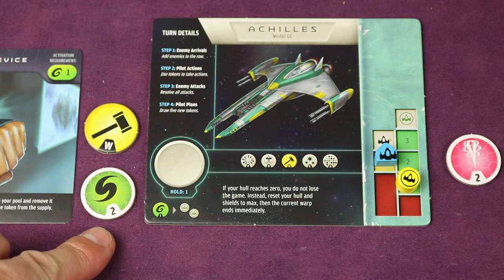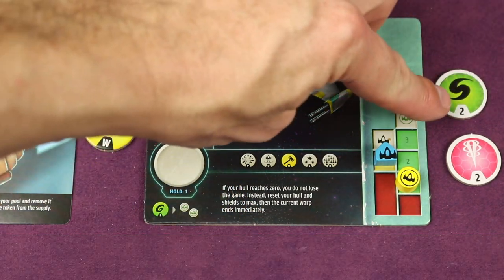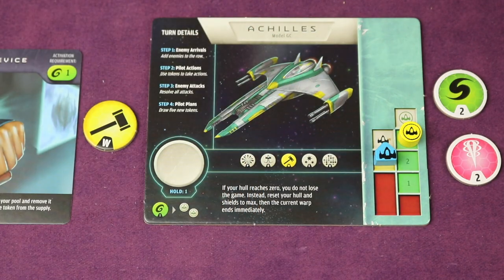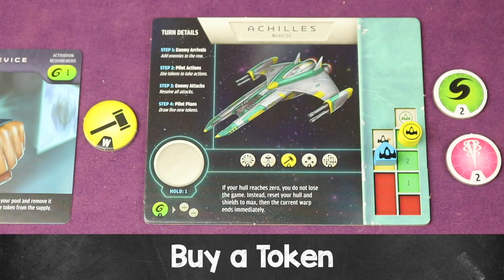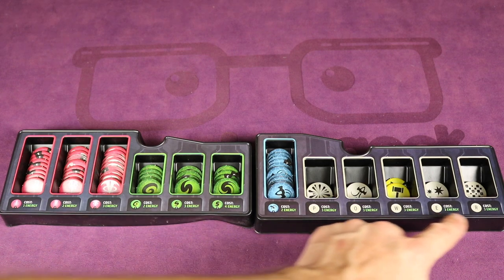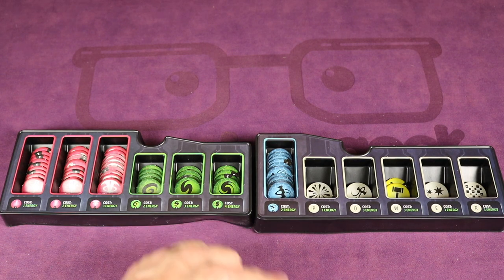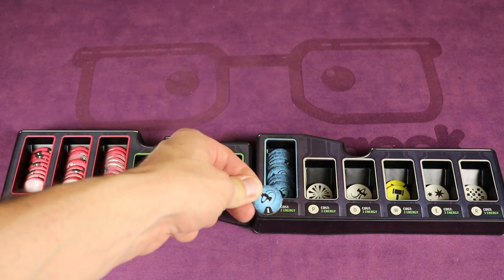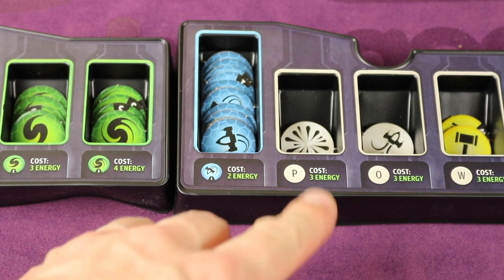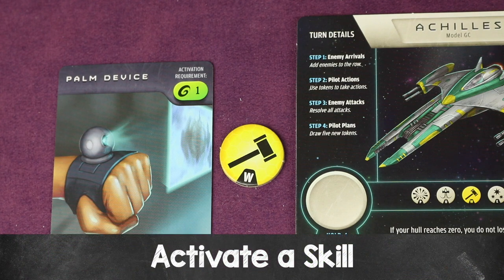Now let's say we want to use an energy token with a value of two. We could discard it to repair our shields — when repairing shields you get twice the token value, so a two gives four shield points, though you can never exceed the maximum. Alternatively, instead of repairing, we could use energy to buy a new token. Look at the cost shown on each token in the supply: one, two, three, two, three, four, and so on. With two energy to spend, we could buy a maneuver token. You'd discard the energy token and place the purchased token directly into the bag. If you had more energy — say six — you could buy multiple tokens, but you don't get change back.